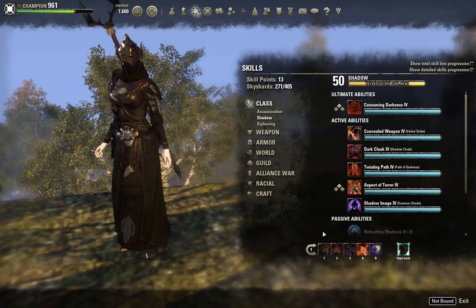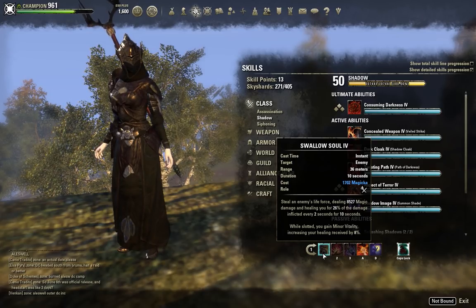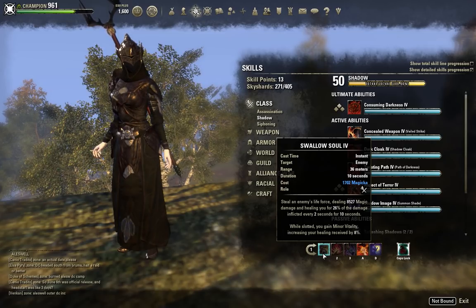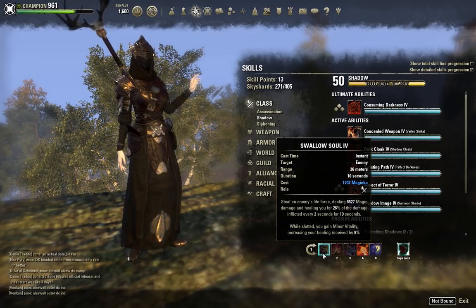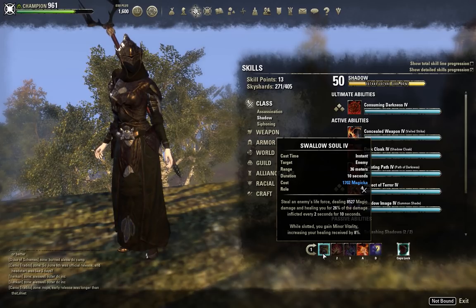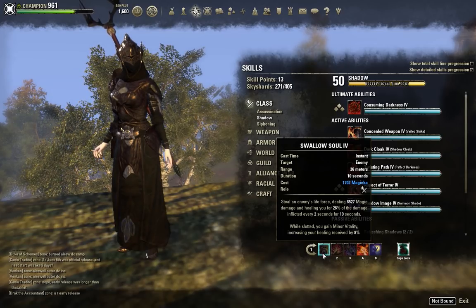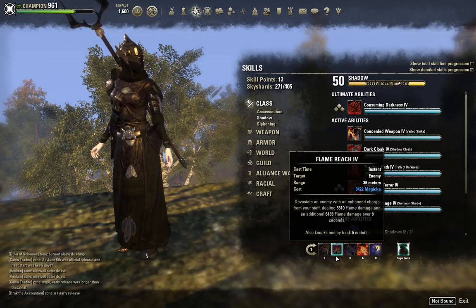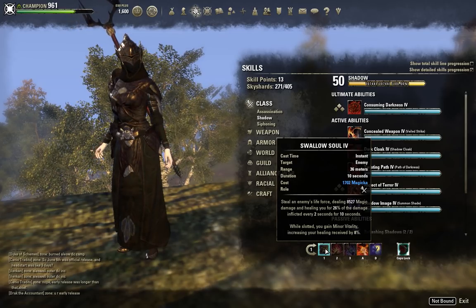On our Destruction Staff bar, the first ability we have is Swallow Soul. This is a ranged build — a majority of the abilities we use, minus our ultimates, are ranged. You can nuke 20k HP players from 30 meters away and just cloak and continue on your merry way. I love Swallow Soul for a few reasons: it acts as our heal over time, it gives us minor vitality increasing the heals we receive, and it's very cheap at 1,702 Magicka — you can pretty much spam it indefinitely. Most of all, it is our spiky distance ability for when we need to put some serious damage into someone.